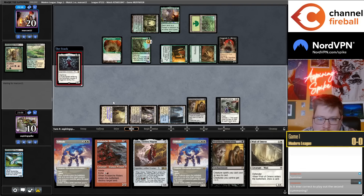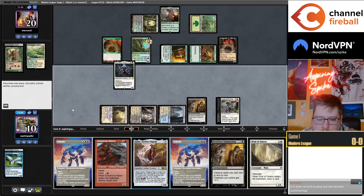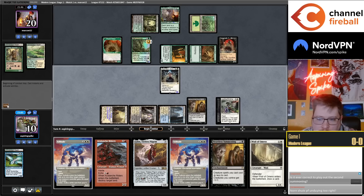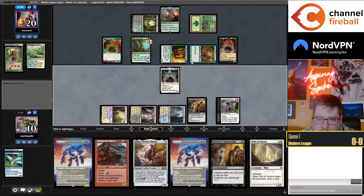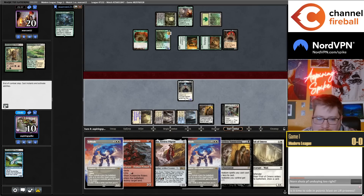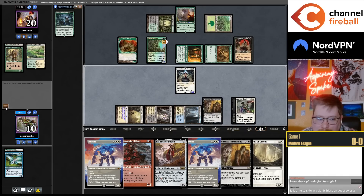Is it ever correct to play the second Heartless Summoning? I don't think so, not here at least. Mana from Golos is kind of nice, but you have too many double-black disc creatures I think. Norn doesn't stop very much here — it stops their Messenger and their Innkeeper, which have both already been used, funnily enough.